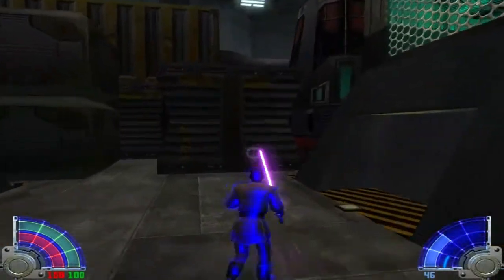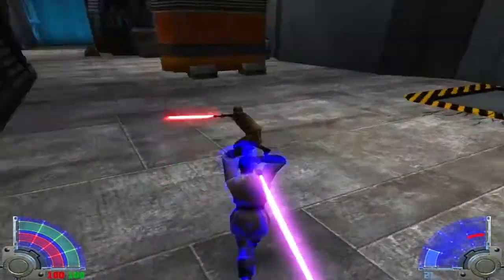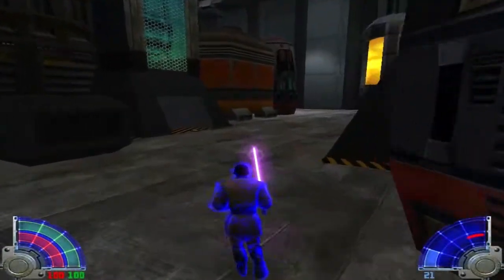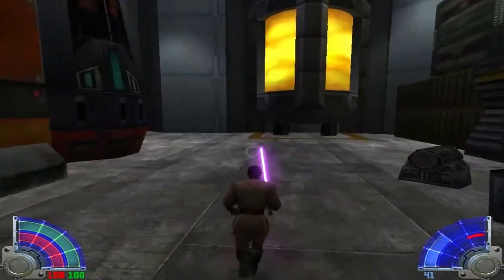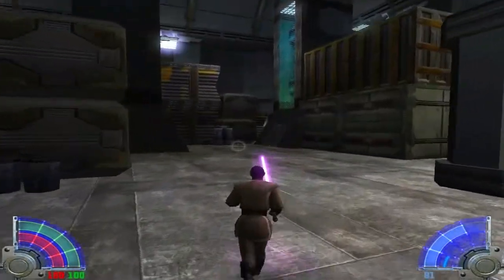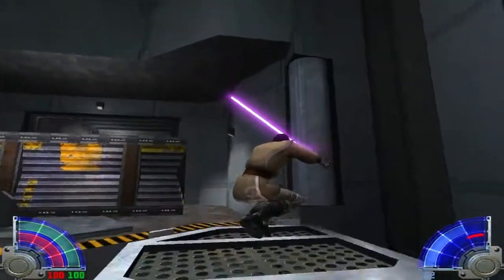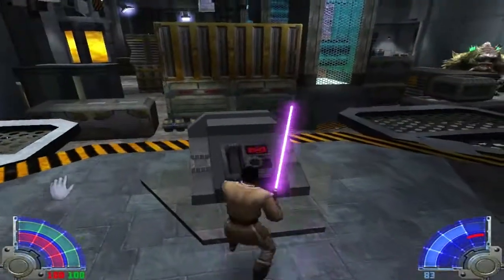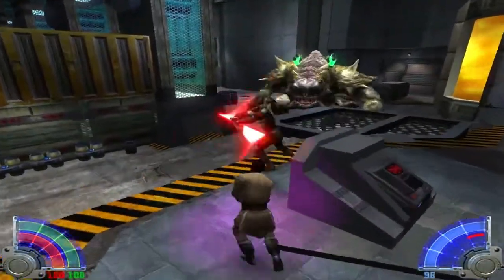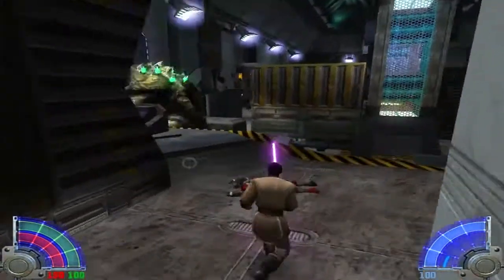I strongly recommend you use force absorption and force protection a lot on this level. We are navigating through these sections because you cannot kill this Mutant Rancor right now with any weapon you have. I strongly recommend that you avoid the cultists and escape from this Mutant Rancor because he is very dangerous. What you have to do is press a switch on the other side of this big spaceport room. The Rancor will sometimes take care of those reborn cultists for you.